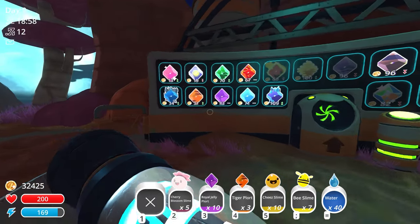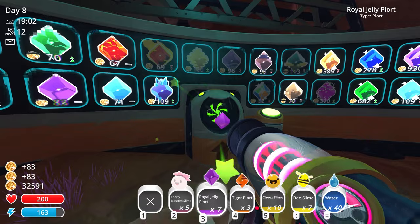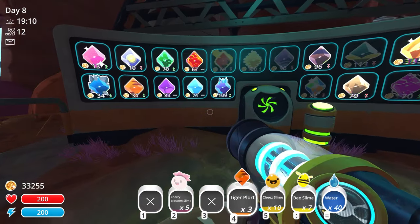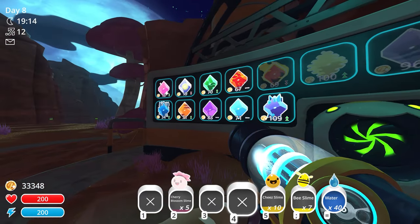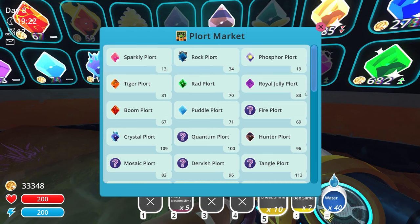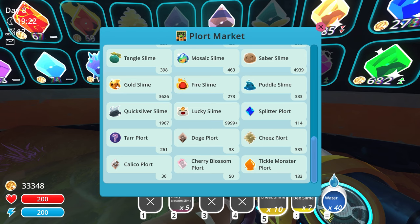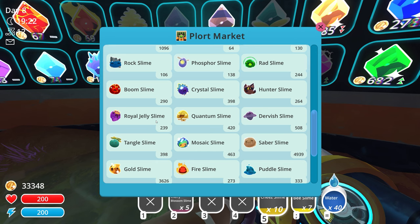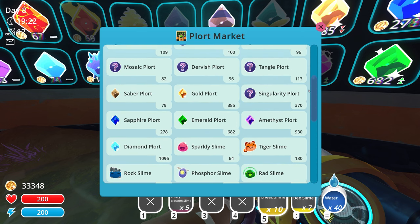Royal jelly plorts sell for 83 each - not bad but not as great as sapphire plorts. We have bee slime and cheese slime plorts - tiger plorts get 31 each. Let me check: cheese plorts sell for 333, which is pretty good. Cherry blossom plort is 50. Interestingly, it looks like you can't sell modded slimes directly on the market - only the default slimes like quicksilver, gold, fired, and lucky appear for sale.